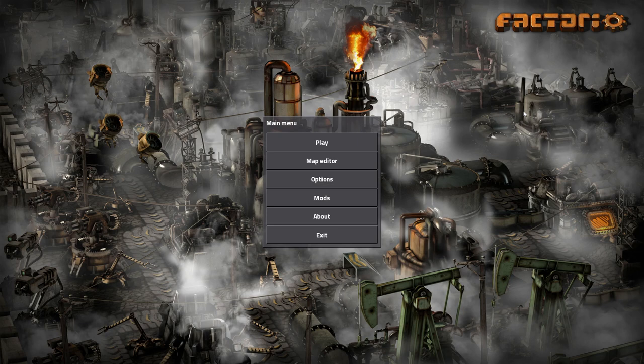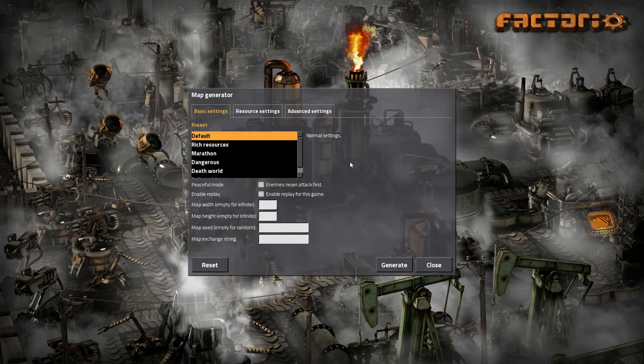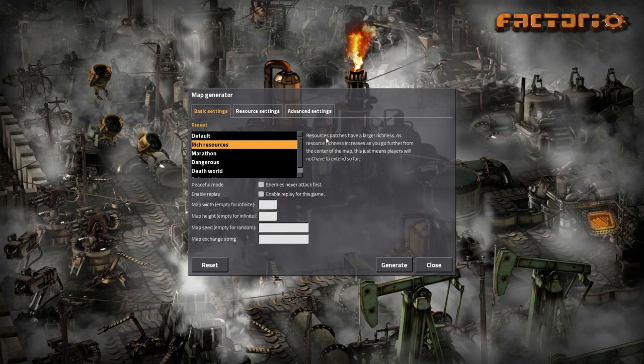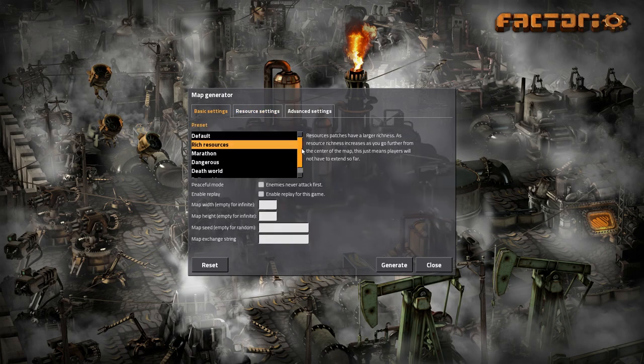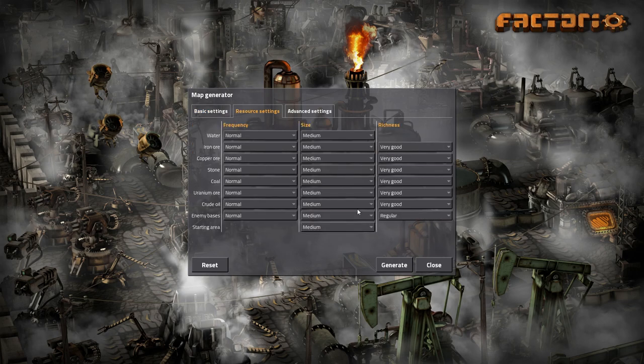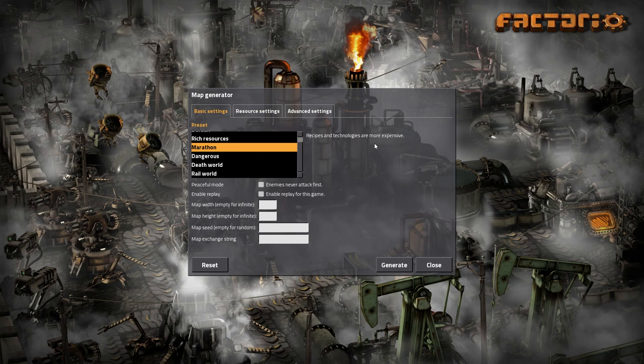First things first: you now have advanced map generation settings. When we go into the game and play a new game, there are quite a few new options. There are different presets - default is just default, rich resources makes all resources rich and changes the resource settings over here to very good richness. So these are presets if you want an easy method, or maybe you're new to the game and not sure how to mess with these settings yet. Marathon makes recipes and technologies more expensive, similar to the marathon mod.